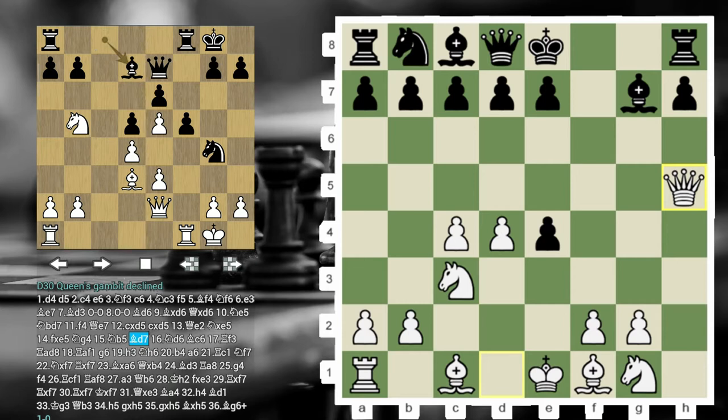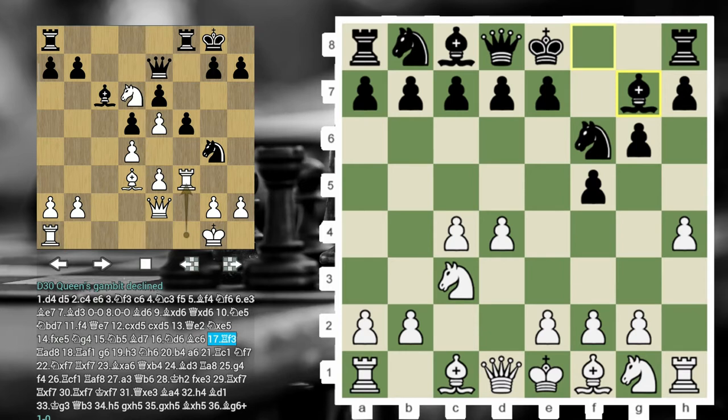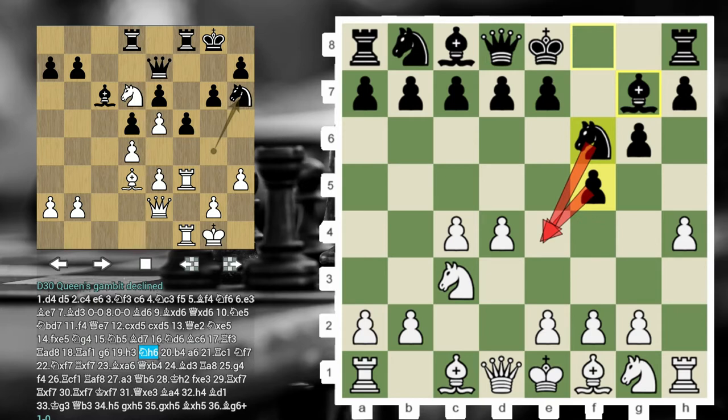And this is what we're going to take a look at from Nakamura's game. But before we go into details in this line, let's go back and try to understand why H4, H5 is so lethal against the Dutch setup with the fianchetto variation. Number one: the Knight on F6 and the pawn on F5 are controlling the key square E4. So the way White fights in the opening is ideally we want to play E4 ourselves.